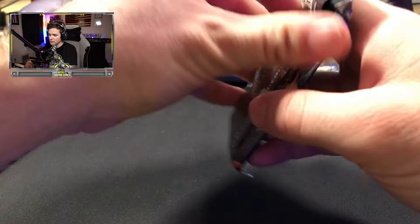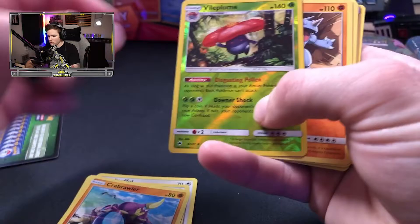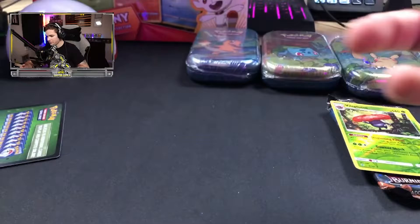I do not keep any of these code cards, so if you guys want them, you are more than welcome to take them — I'll give away every code card I have. Sun and Moon Burning Shadows: Pangoro, Stufful, another Meowth, Vileplume for our reverse holo. First Pokéball out of the way.